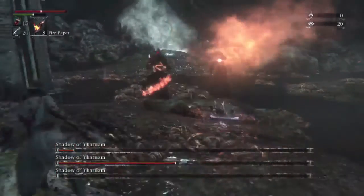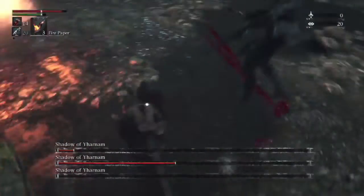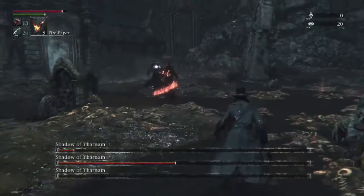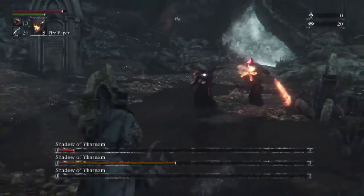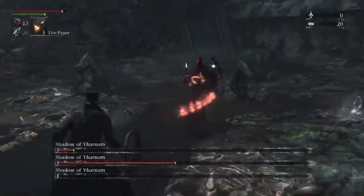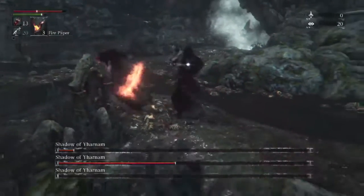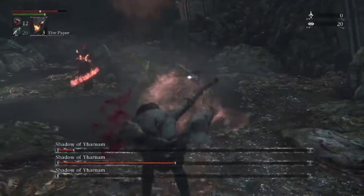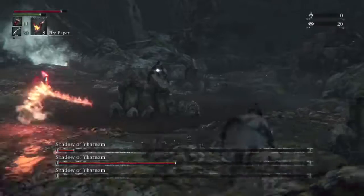I've seen some videos where you don't want to lock on to these guys. This is just my strategy — this is how I did it the first time I beat these guys. Another thing that helps is that a lot of the arm guy's attacks are not sweeps; they're downward swipes or punches. So it's really helpful to sidestep rather than back up, because then you're always going to be guaranteed to dodge.